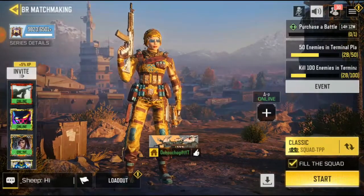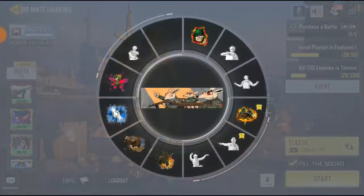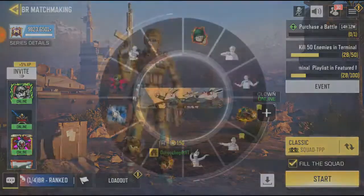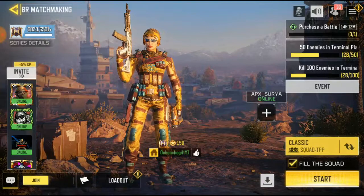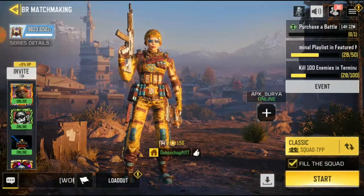If you go to Battle Royale, you'll see this button icon — click on it and you're gonna see all this stuff. This is the emote mode. And you're also gonna see spray. I'm going to show you guys how to spray when you're in a match.